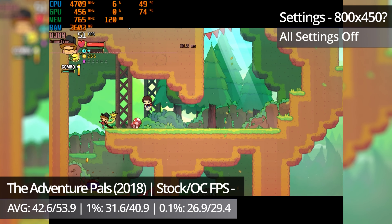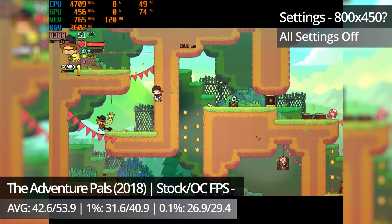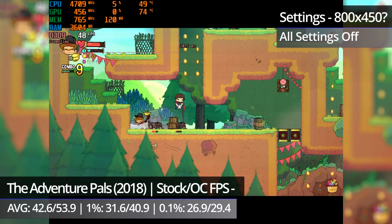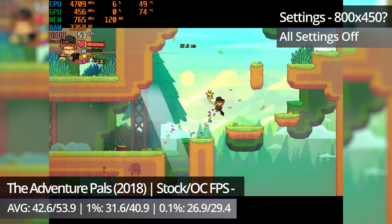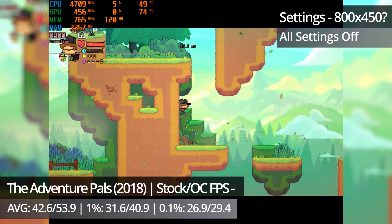The Adventure Pals, which was stable with a slightly higher overclock, sees a significant improvement overall. Things still aren't perfect, but the game runs much closer to normal speed than it did pre-overclock and even manages to hit 60FPS in parts. When it does hit 60FPS, you see some noticeable microstuttering, but it doesn't happen that often, so you could put up with that in return for a closer-to-normal-speed game.